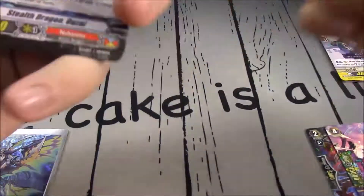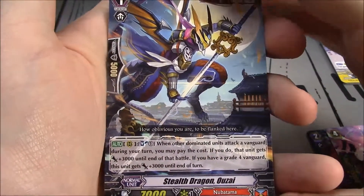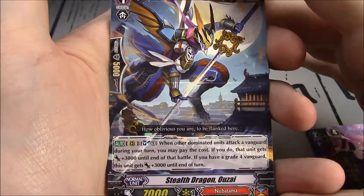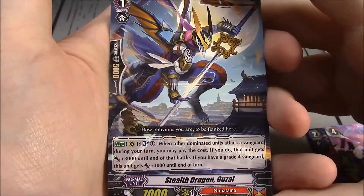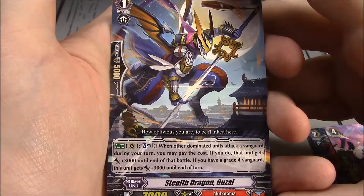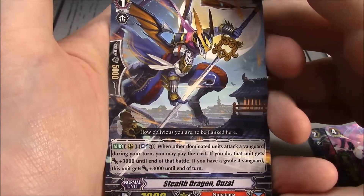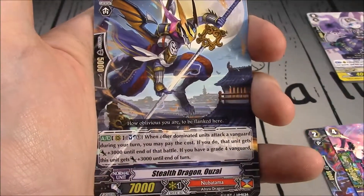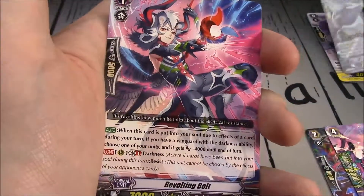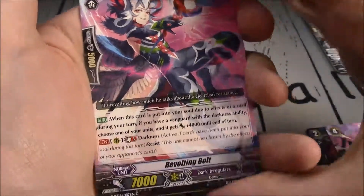On to pack 2, starting with Stealth Dragon Ozai — Nubatama, Grade 1, 7k. Rearguard: Soul Blast 1, when your dominated unit attacked a Vanguard during your turn, you may pay the cost; if you do, this unit gets plus 3k until end of that battle. And if you have a grade 4 Vanguard, this unit gets plus 3k until end of turn. Nice and simple. I don't really pay attention to Dominate.